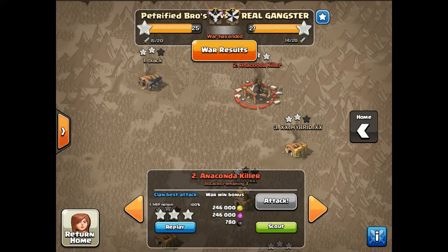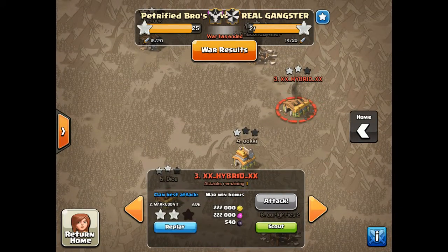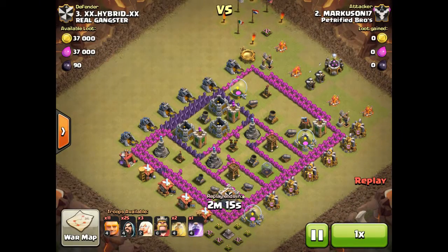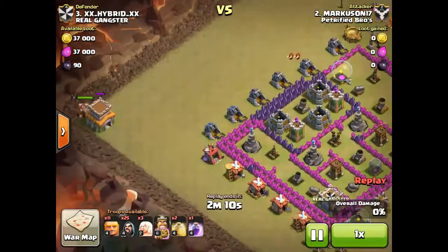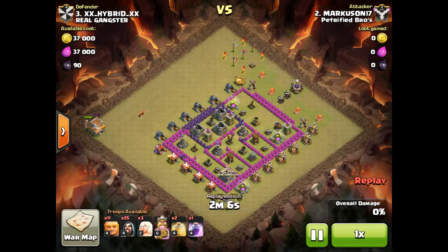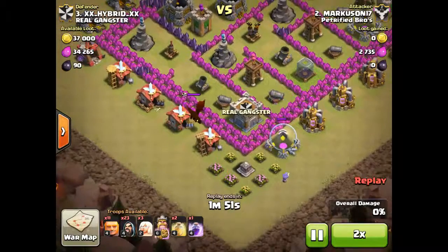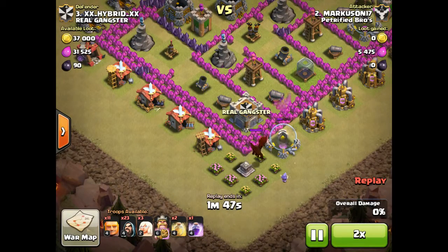Make sure you max out all your walls and all your defenses. Clasher32's first account got a 2-star on number 3. He takes out their Town Hall on the other side, and we're going to speed that up to times 2. Then he brings out their clan castle troops.